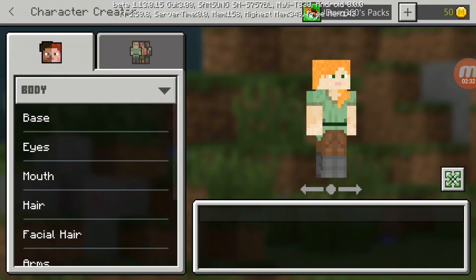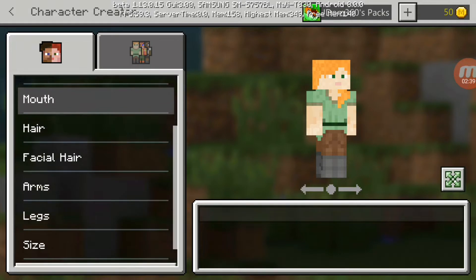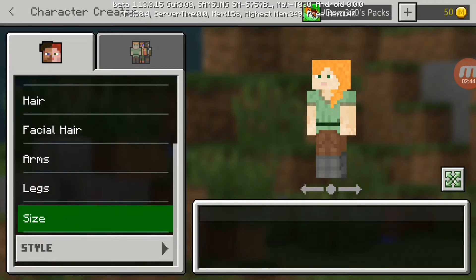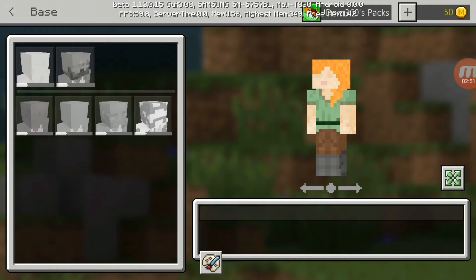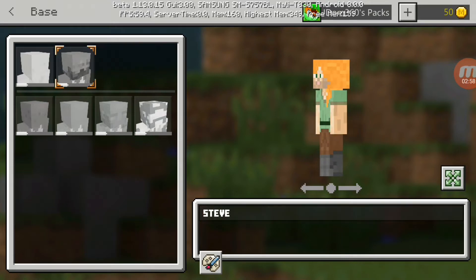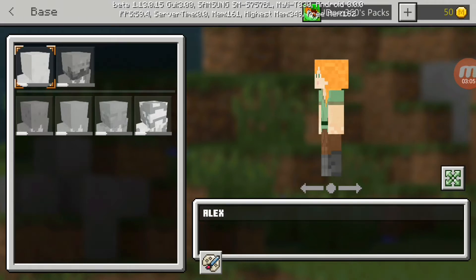Let me go to 'Body' — you can see a lot of cool stuff. It kind of reminded me of that one mod for Minecraft PC edition where you could edit your character, the mouth, the eyes, have the eyes blink. Now under 'Base' you can actually choose what kind of head you want and your skin color — kind of like a character maker but more Minecrafty. You can have Steve's face with a little beard or Alex's face.